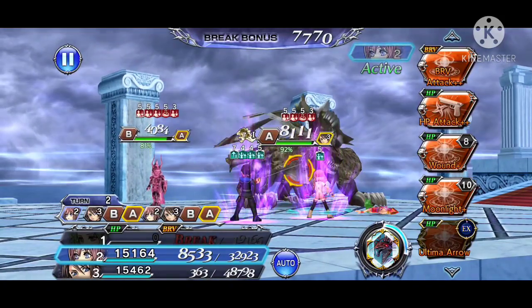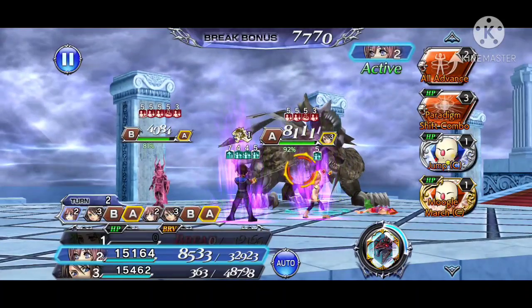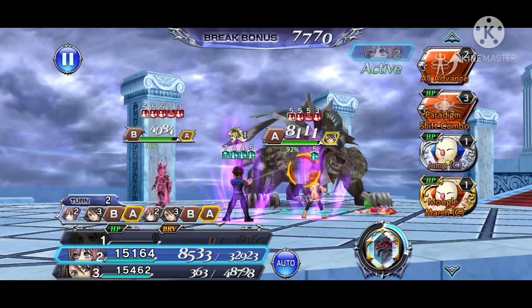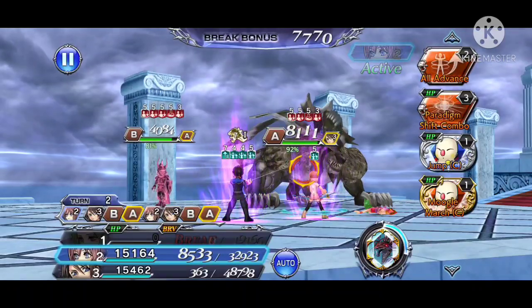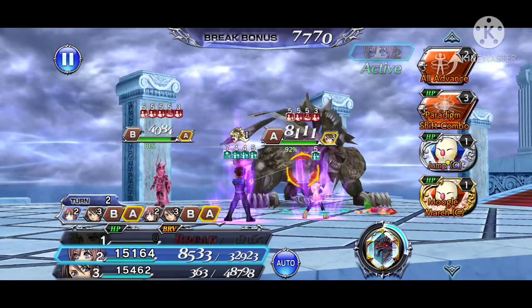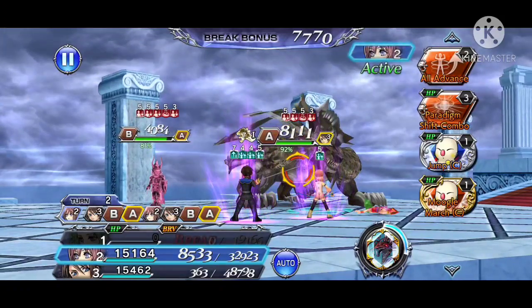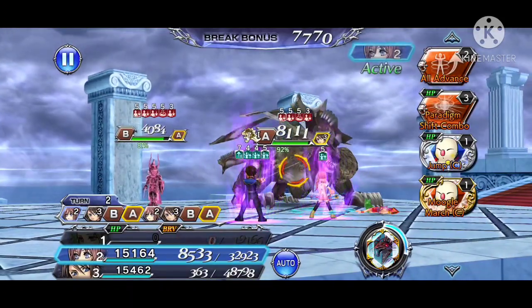The fourth not-so-obvious call ability I want to feature is Mog. Mog may seem like a very straightforward call ability — you have Jump which does decent damage, and Moogle March which is a very strong group party healing of around 70% HP followed by some nice HP damage. But I include Mog here because he has a lot of utility beyond that in his call ability.